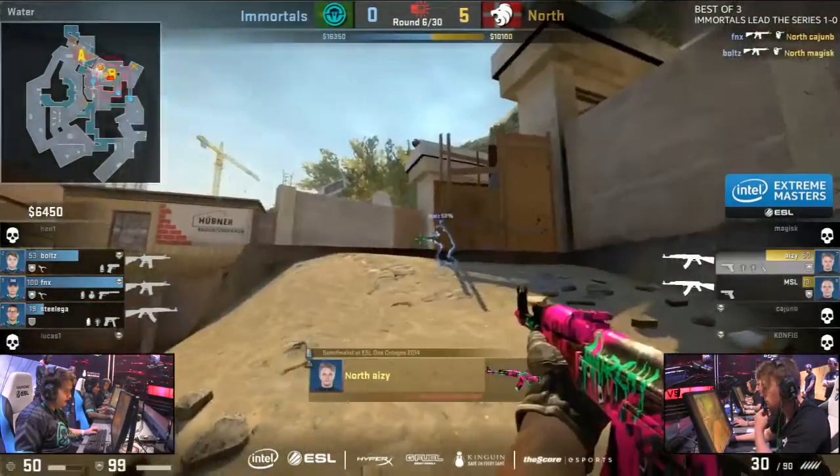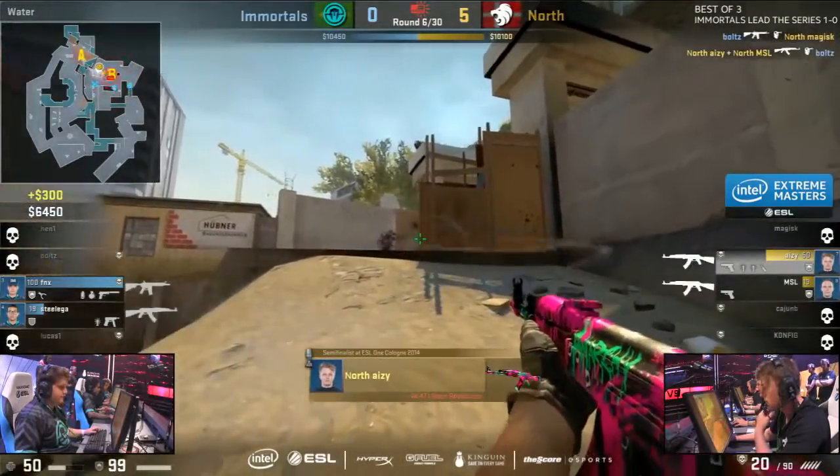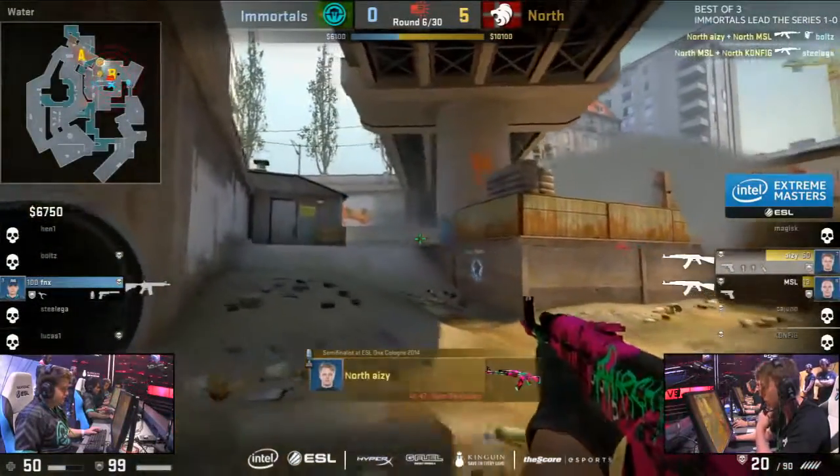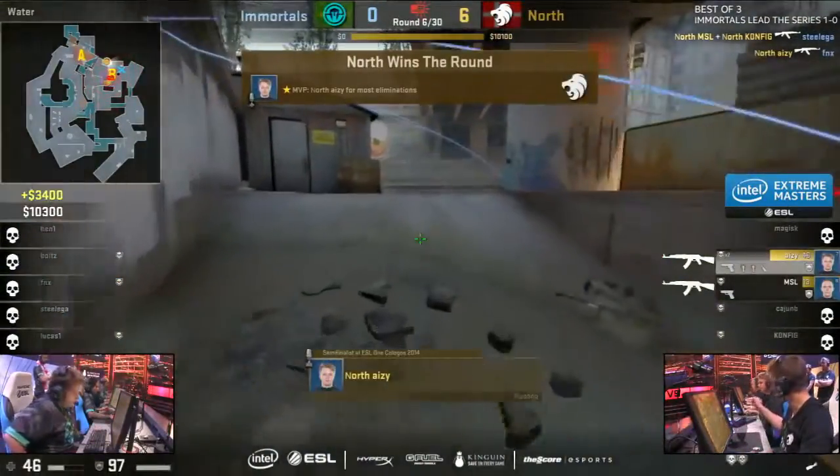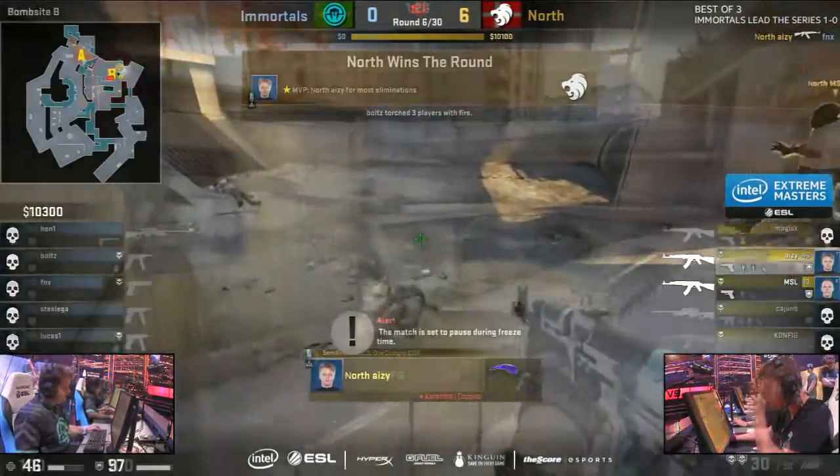Coming back through T stairs. It's AZ and MSL stuck inside of the site. Awkward positions inside of the pit, but AZ manages to find the first kill, and MSL with smoke down gets Steel. FNX all to do. Spotted by AZ as well. What a beautiful round there.